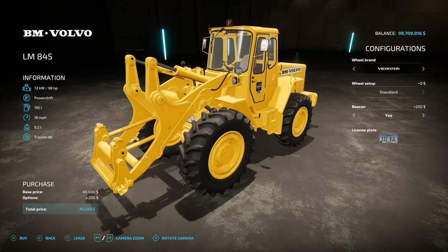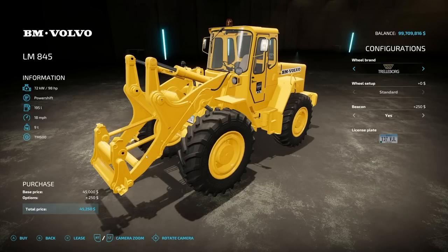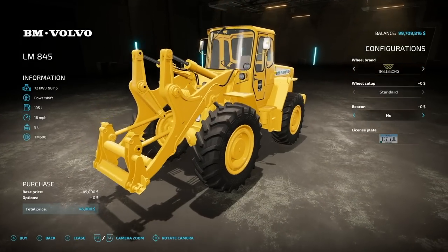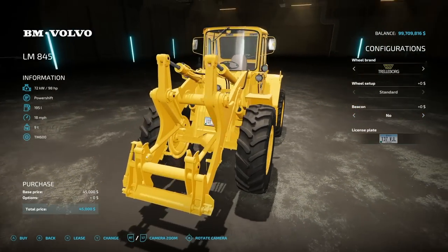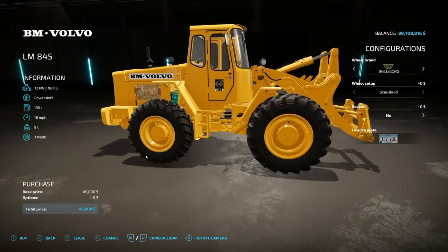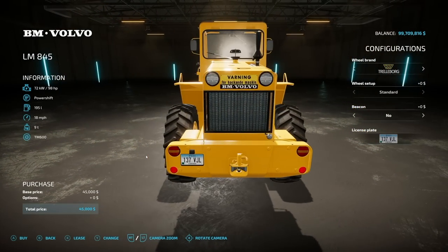As far as wheel brands, we do have Trial Blog Continental on the right side and back. You cannot customize or change these at all. For beacons, you do have a beacon or no beacon option on top.